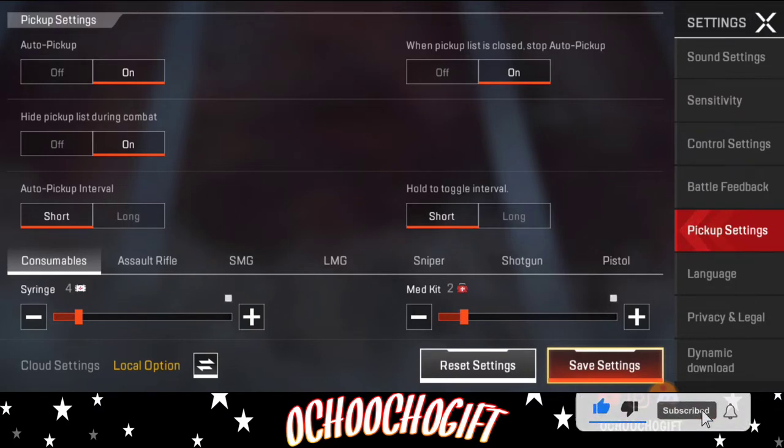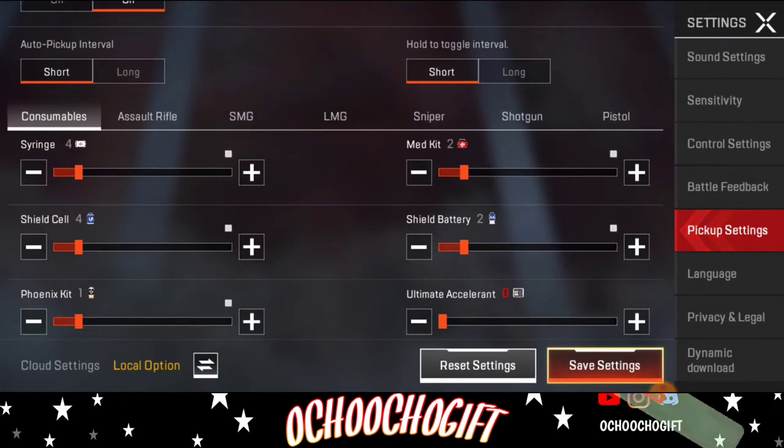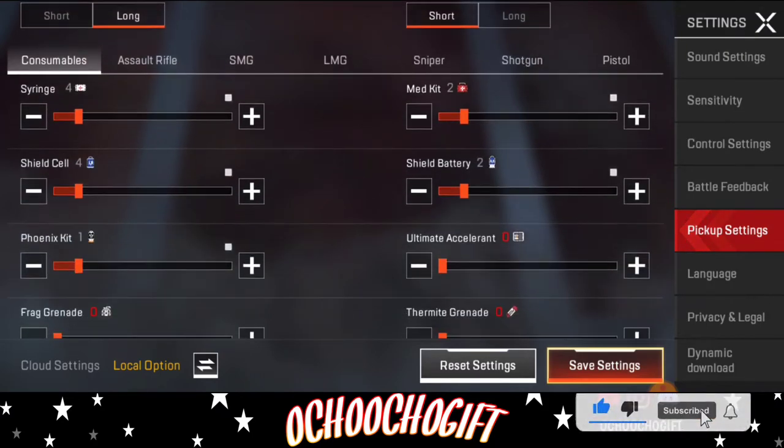So 'hold pick up to list during combat' — this one is very good. Whenever you're fighting, it will quickly pick up ammo for you or loot ammo for your teammate. So this is good. And for 'auto pick up invest shots,' let's set this to on.